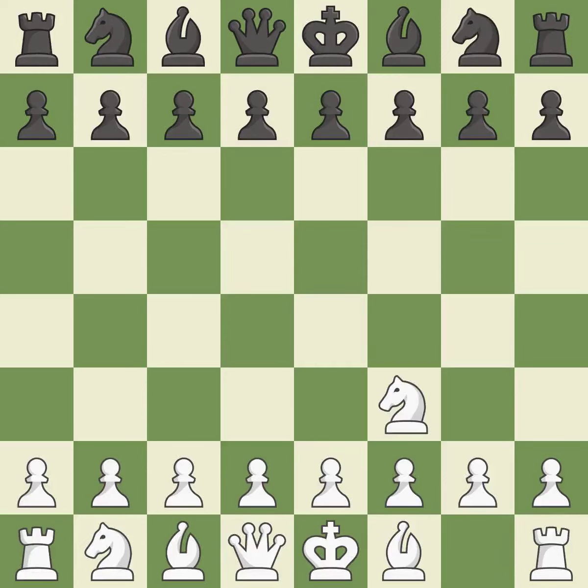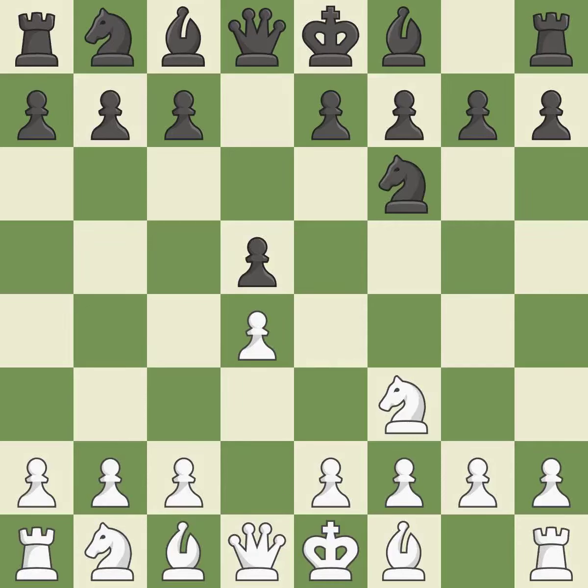The RE-D is a less common but flexible opening that controls the center with the knight before committing a pawn. D5 occupies the center and controls the E4 and C4 squares. The D4 square controls the E5 and C5 squares and establishes a solid center. This develops a knight from its starting square, activating it. C4 gains space on the queen's side, prepares to develop the knight to C3, and invites Black to give up control of the E4 square after DxC4.